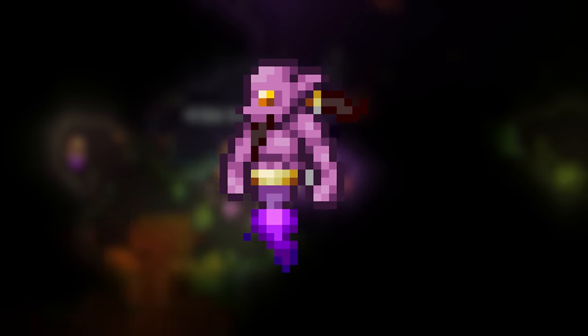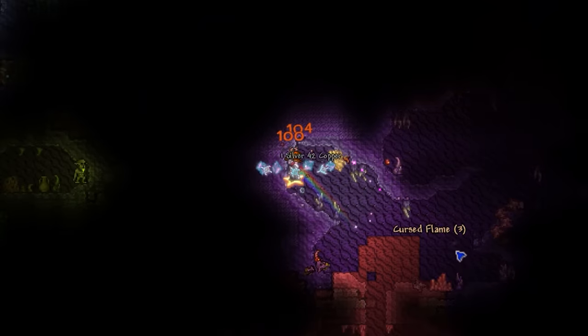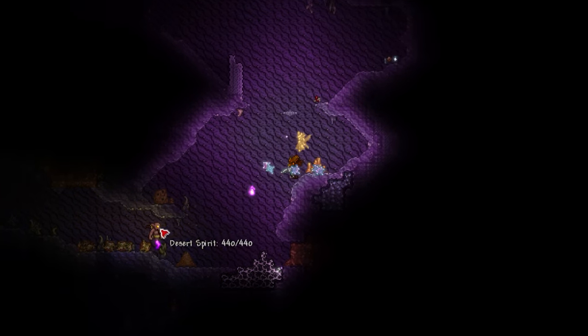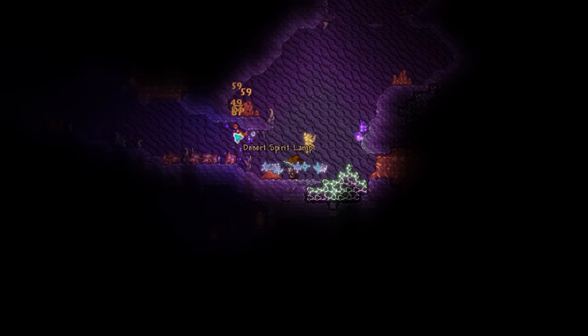We're on the lookout for desert spirits, as they have a 1 in 40 chance to drop the desert spirit lamp. Luckily the spawn rate of desert spirits is similar to something like chaos elementals, meaning this didn't take too long to acquire.